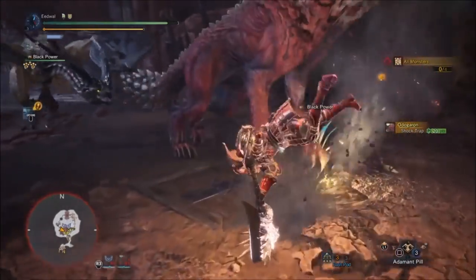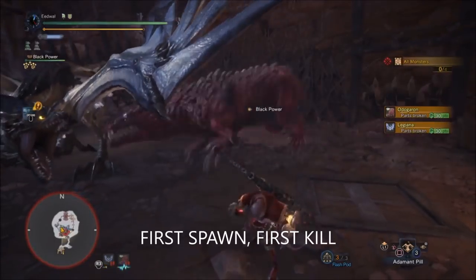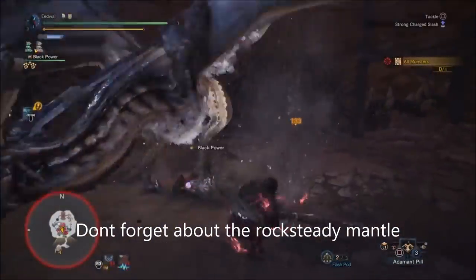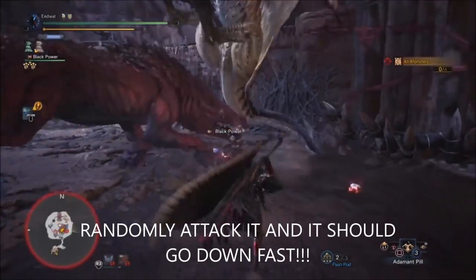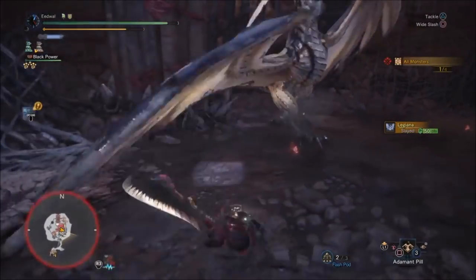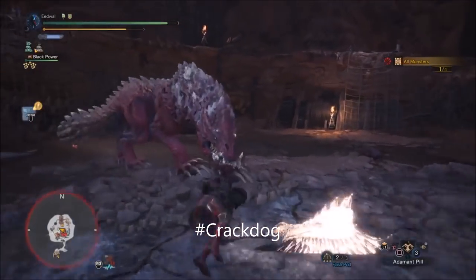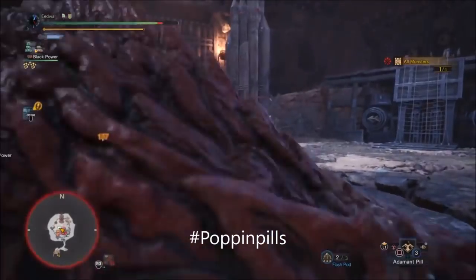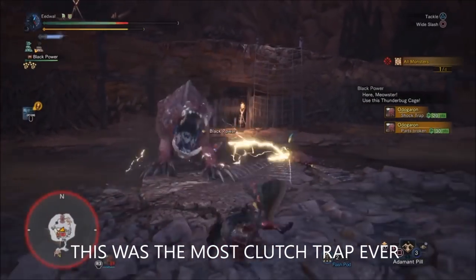While one monster is paralyzed by my cat, I'll destroy the other one. Remember your main target: the first one that spawned is the first one you kill if you can. Don't forget your Rock Steady Mantle — I call it the Time to Go Hard Mantle. You can't die no matter what. One of these monsters has already gone down. It's dead — now it's just me and the crack dog. We're burning him down, pills are popped, and we killed it. My cat is definitely the MVP in this whole fight.